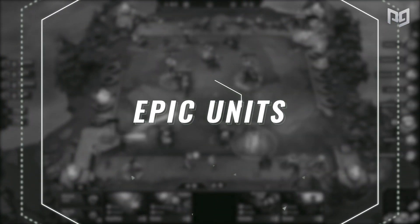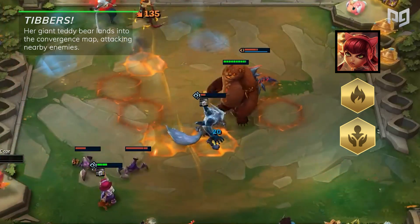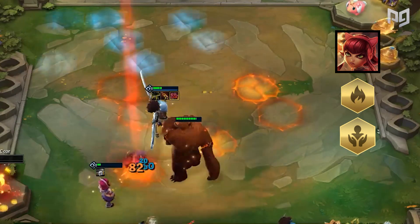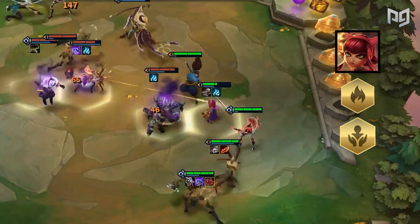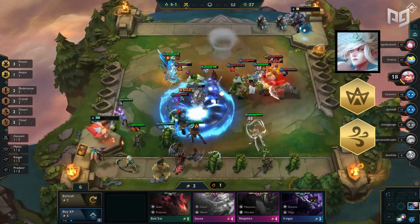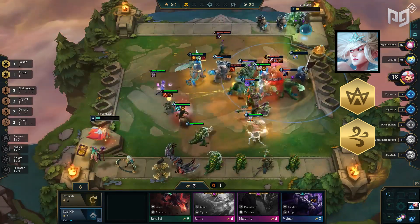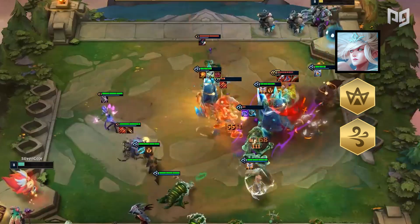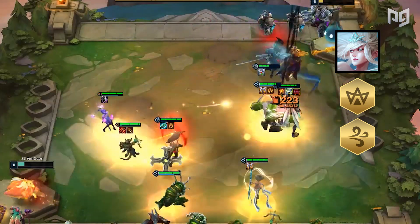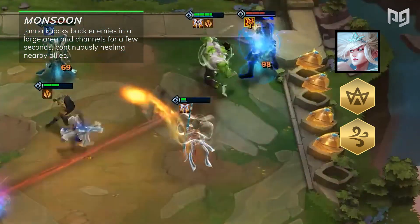Moving on to our epic units — the 4 cost champions. First we have Annie, who is Inferno and Summoner. Obviously her ability is Tibbers — her giant teddy bear lands into the convergence map attacking nearby enemies. She is not a bad unit but a little underwhelming in the current patch as she's quite slow in summoning her bear. Now to Janna, one of the best supports in the game, being a mystic and a wind unit. Two mystics grants magic resist to your entire team while 2 wind grants dodge chance to the entire team. Just by adding this one unit your entire team becomes 3 times harder to kill. Monsoon is where Janna knocks back enemies in a large area and channels for a few seconds, continuously healing nearby allies — almost like a giant Redemption that also provides some CC.